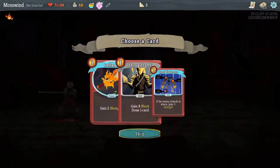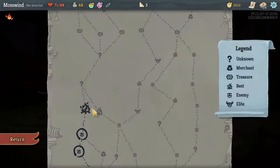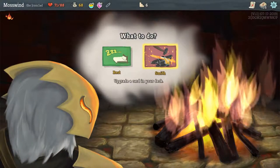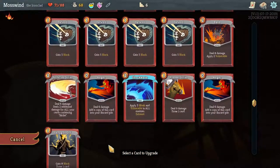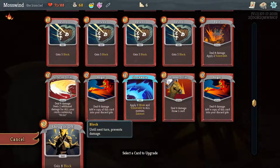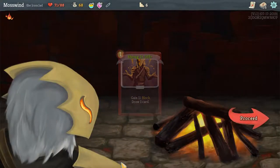Another potion — apply 3 weak, kind of nice. I'm going to just shrug it off because I gain 8 block and I draw a card — that's really nice. Campfire. Now campfires are where you can rest or you can smith, meaning you can upgrade a card. I'm going to upgrade a card because I've only missed 17 health here. I think I'm going to smith Shrug It Off so I'll gain more block for the 1 power, which is a really nice trade-off. Let's proceed.